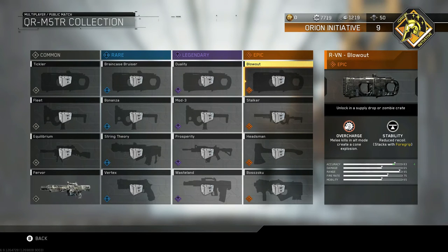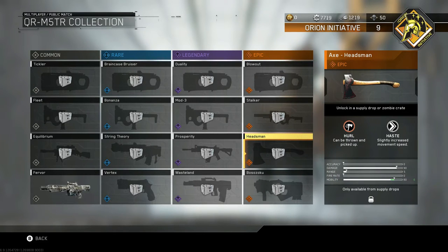Finally, the epic variant - it's Overcharged. Melee kills in altering mode create a cone explosion, so I'm sure this already kills with melee hits. I'm assuming if you kill one guy it'll probably explode and kill nearby enemies, so we'll check that out. Hopefully we get that variant. Then come down the Headsman - you can pick up and throw the axe, which is pretty cool. You also get slightly increased movement speed.